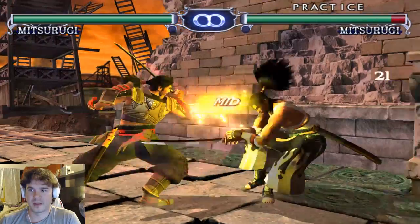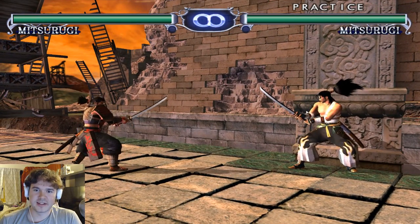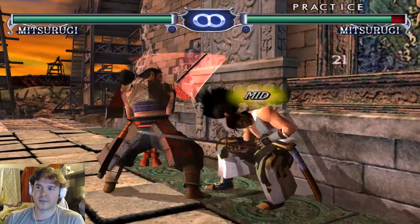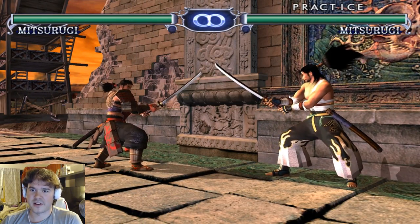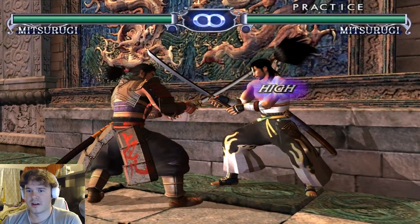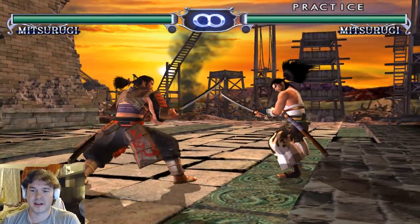Down forward B is also really good. This move is probably unsafe, but it's quick enough that it's probably not going to be too much of a hazard to just throw it out sometimes — much like Kazuya's down forward 2 in Tekken. Worst case scenario you eat a small punish; best case scenario you set up for a huge combo. It's also a good counter hit tool. And there's a 4K move that's actually really good and does track at least to one side, so it's pretty solid.